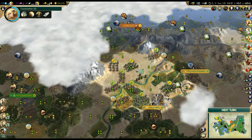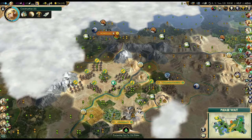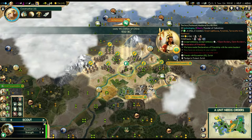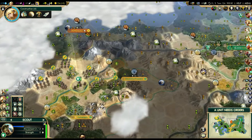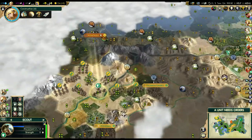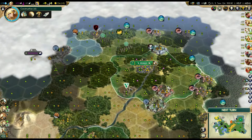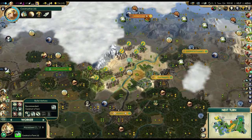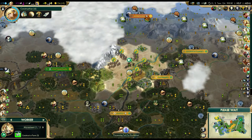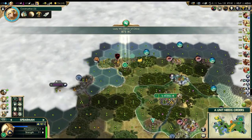That looks like an army marching somewhere - it could just be Pachacuti moving units around, but it looks like that army is going up towards Honolulu. Pachacuti is not at war with anybody yet, so we'll see. He has a huge army though - that Terracotta Army is giving a lot of composite movement bonus. Gandhi completed a Great Wall - there's just going to be wonders falling left and right in the next few turns.